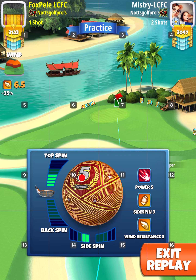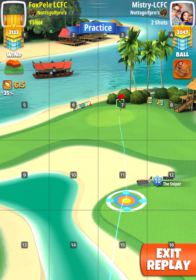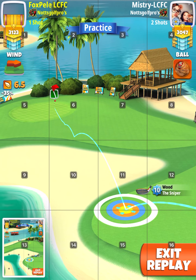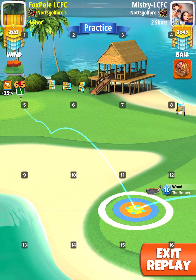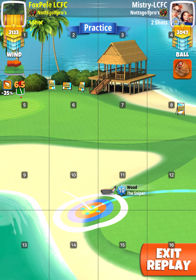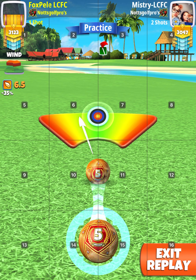Make sure the second bounce is past the rough; otherwise you're liable to hit the rough if it's too near. You see it's too near the rough there, so I'll move it up. Ball guide just to the hole — I've got it to the left there because it does roll to the right, as you'll see. So offset a little bit to the left, but do make sure that second bounce is well enough away from the rough.